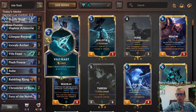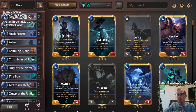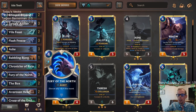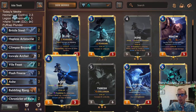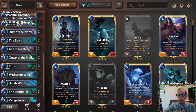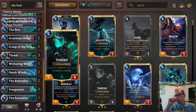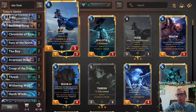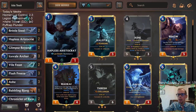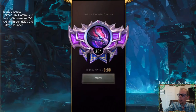We have some good defense like The Box, and some good removal spells. We definitely have a ton of frostbite: Ice Field Archer, Brittle Steel, Flash Freeze, and Harsh Winds. We'll see how this goes. I'm worried we don't have enough power at the top end without the Harrowings, but we have Rekindlers which are awesome. We're really going to be relying on Thresh to level up, and once it levels up it'll be attacking and putting Ash into play. Let's give this one a try and play it in ranked.